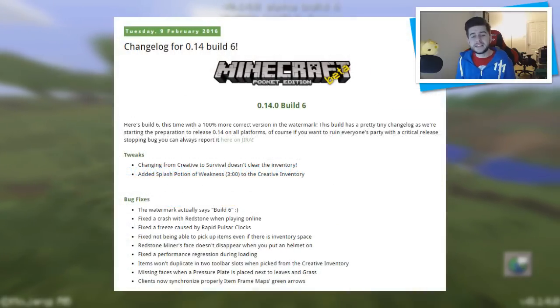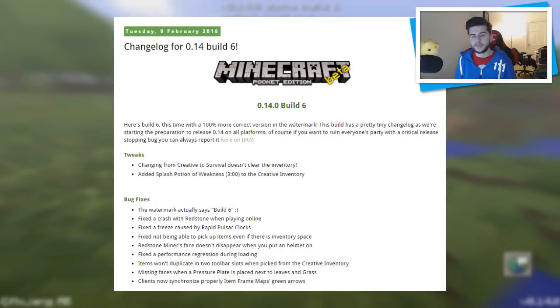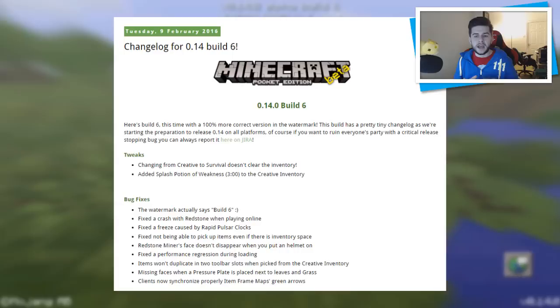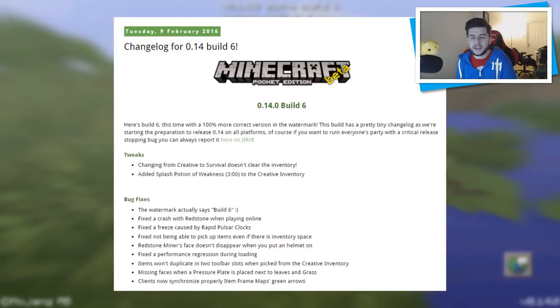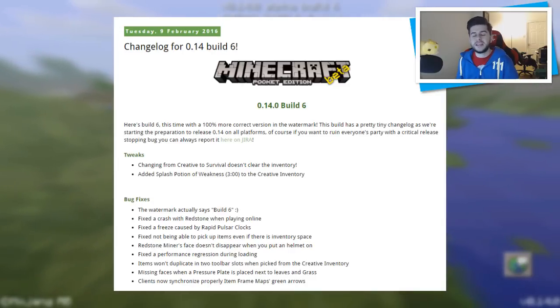Check out the changelog. It says: 'Here's Build 6, this time with a hundred percent more correct version in the watermark.' As you guys know, it wasn't displaying Build 5, 6, etc. This build has a pretty tiny changelog, as we are starting the preparation to release 0.14 on all platforms. Of course, if you want to report a critical release-stopping bug, you can always report it — there's a link.